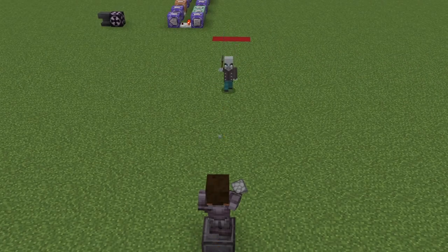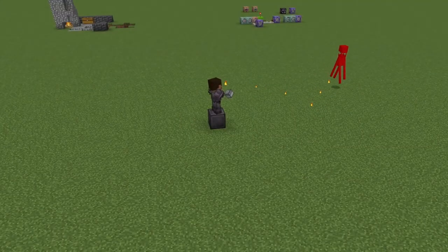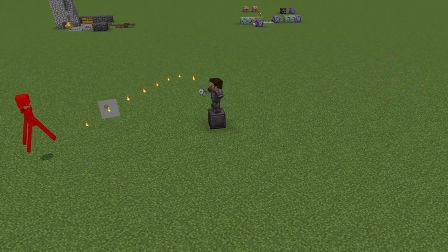Never worry about the safety of your Minecraft base again with this automatic missile defense turret. It will automatically lock onto nearby mobs and blow them away. Doesn't matter if they can run, fly, or teleport. The only entity that's safe to approach is the owner.